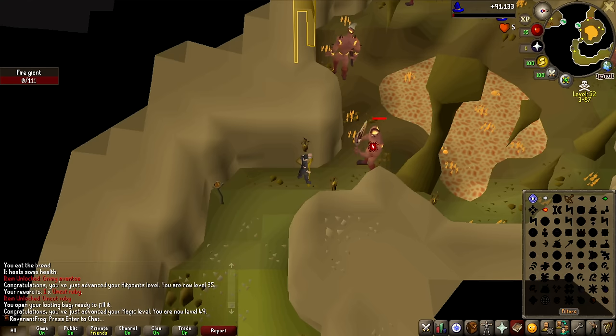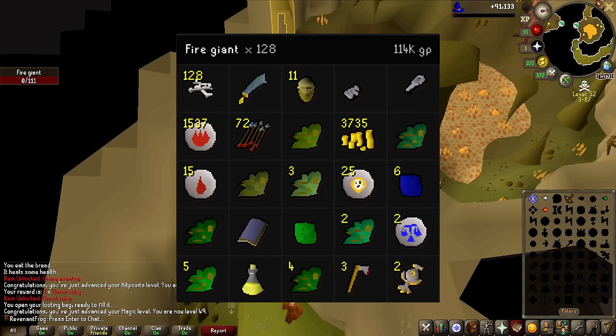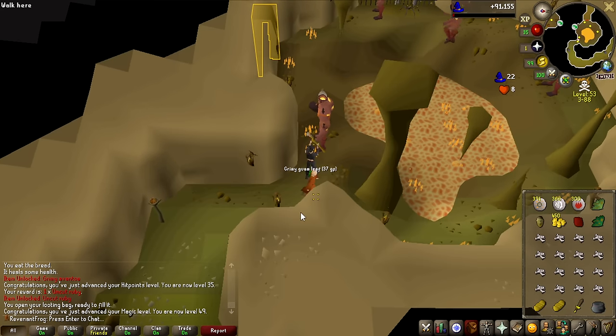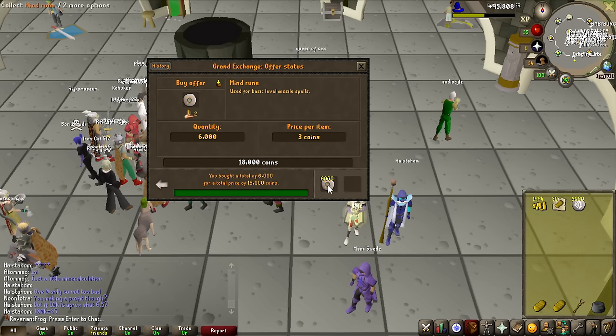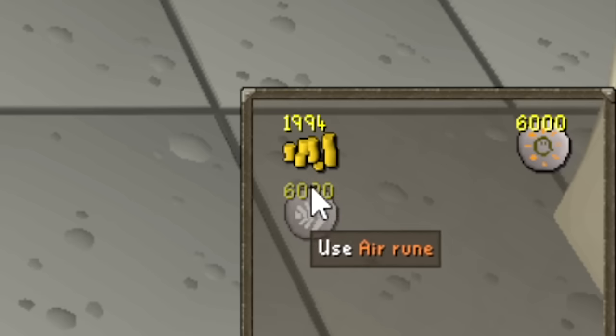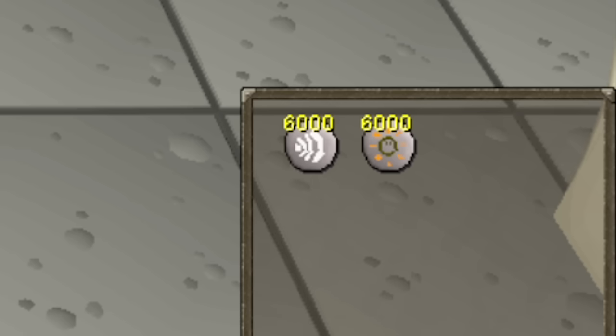After this fire giant right here, we are actually on the drop rate for the fire battle staff and we have not got it yet. But the money is decent, we're definitely profiting from this, and the rune scimitar was definitely a highlight. We are making one last rune investment — 6,000 earth bolt casts — and if I do not get the fire battle staff on this, I am going to do something else.